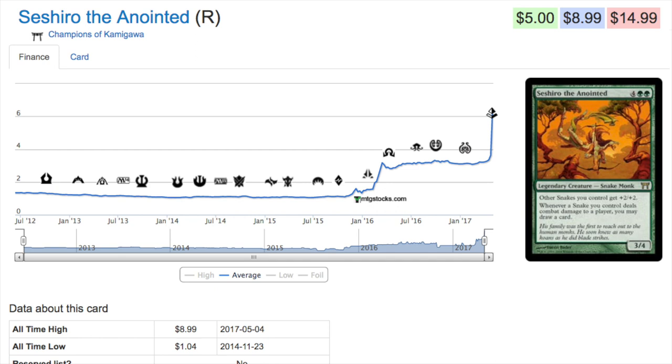Today we're going to talk about six cards that have gone up in price. This is a random assortment — Amonkhet cards and standard cards will move, and until Pro Tour Amonkhet happens they will keep moving up and down.